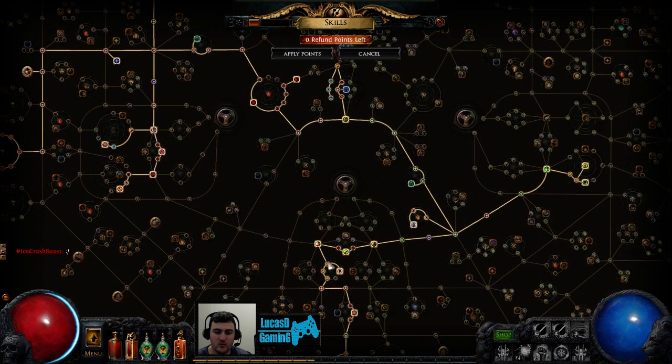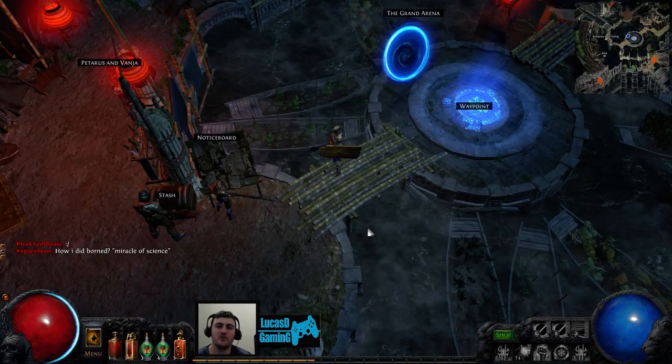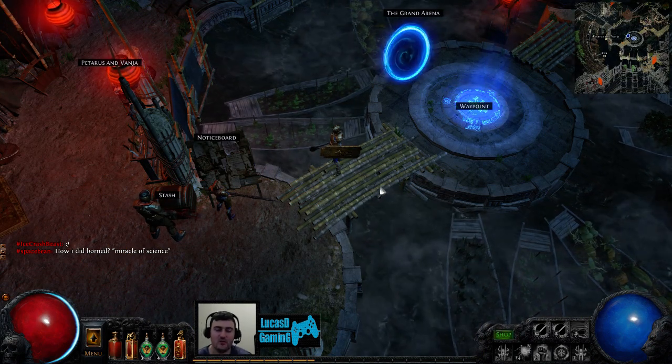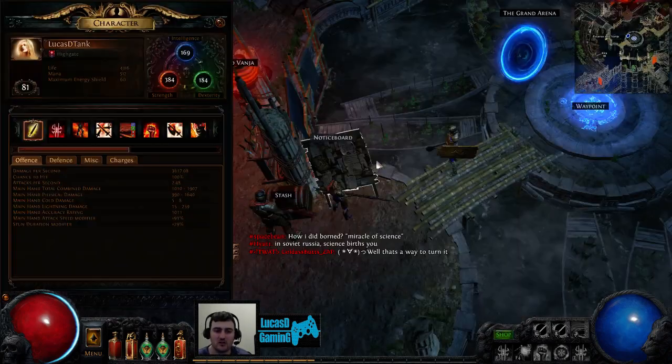There are more blocking nodes over here too, which have physical damage on them. And the other beauty about this build is when you get all the blocking nodes, it will also give you defense nodes.